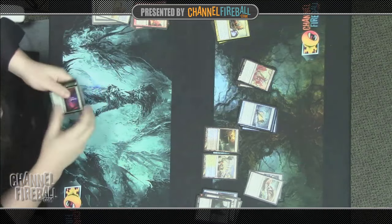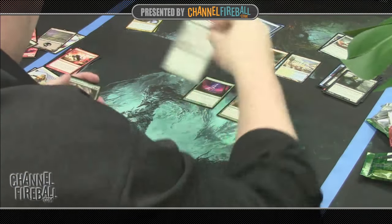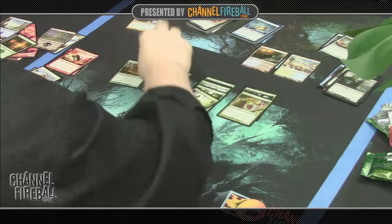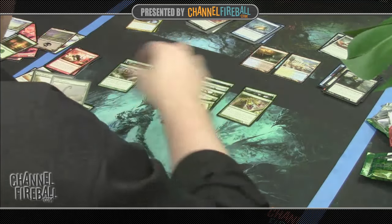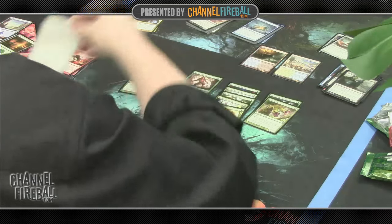Moving on to green. Green typically ends up being a little top-heavy, and hopefully we can mitigate that with some cheaper spells. Since our blue was a lot of fours and fives, we'd love to see one of our colors having lots of two-drops that pair well with it.